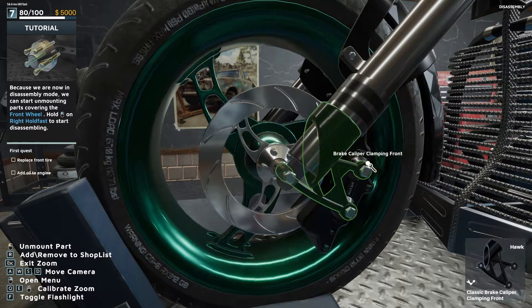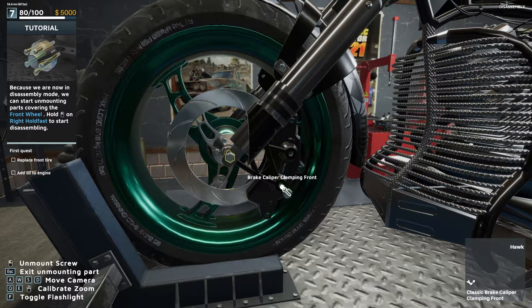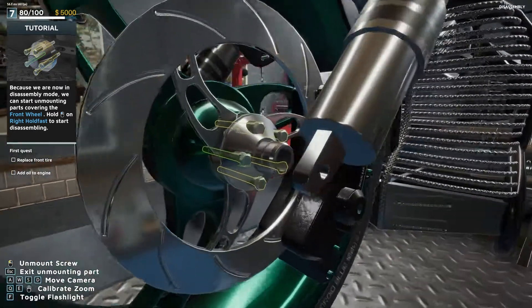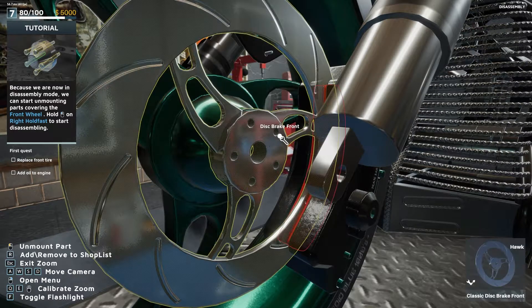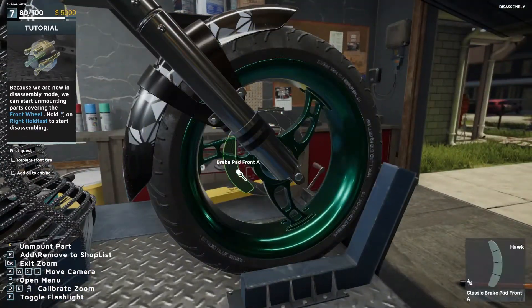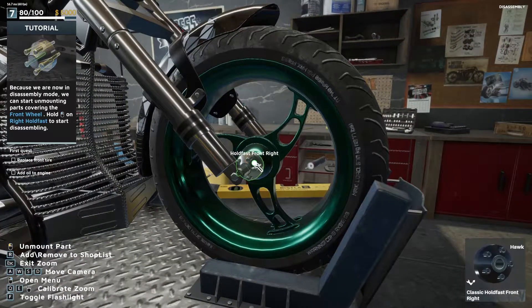To get the wheel off we need to remove this. We take out the axle and off the hub. I like how it's actually ratcheting - it's not just a regular wrench. Now we're going to take off the other pad and take off this side.